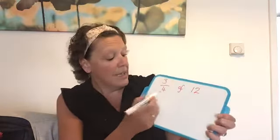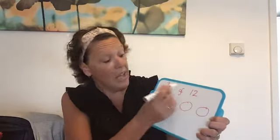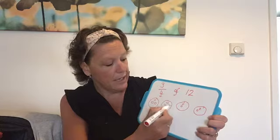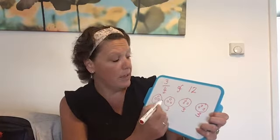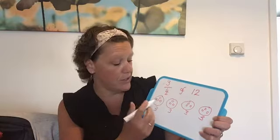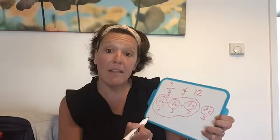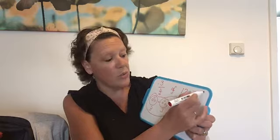The next one is to find 3 quarters of a number, and this is getting a bit tricky. Using the same number of 12, I still split it into 4 equal pieces and share out 12 again. We know from the previous example there are 3 in each — that's 1 quarter. But this time I want 3 quarters, so we take this one, this one, and this one. All of these added together is 3 quarters: 3, 6, 9. So 3 quarters of 12 is 9.